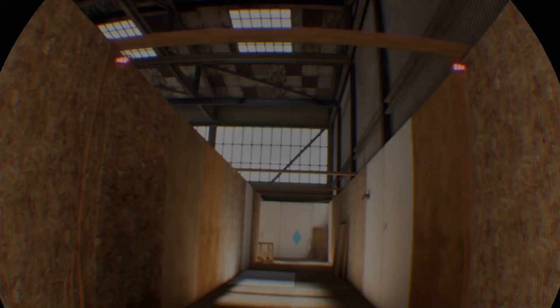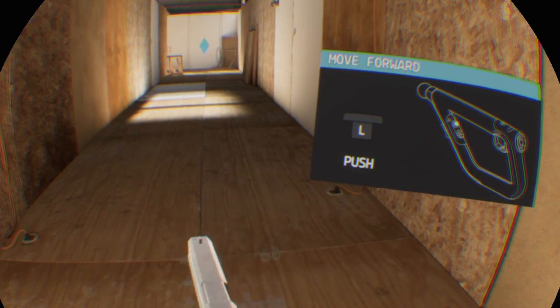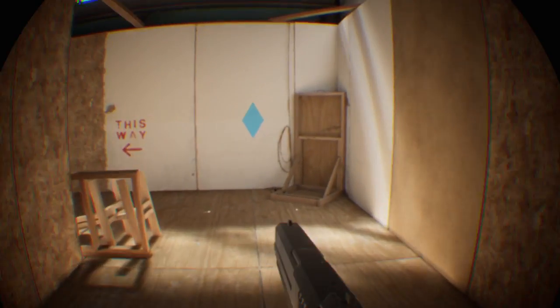Right then, let's learn the basics of Firewall Zero Hour. Push the left stick forward to move to the waypoint. Press in the left stick to sprint.